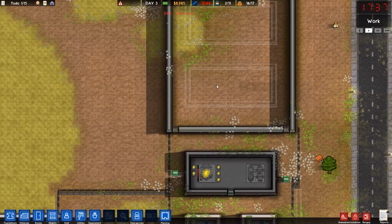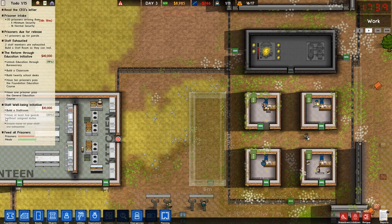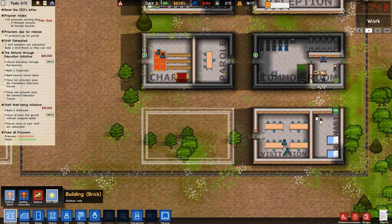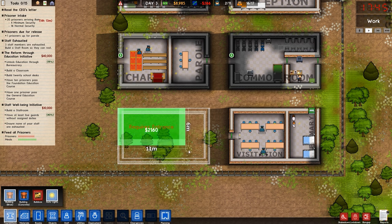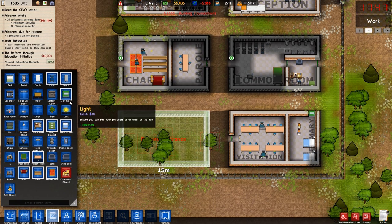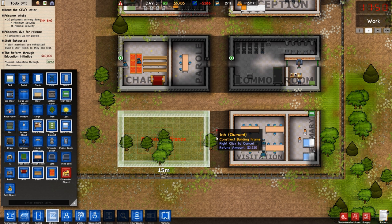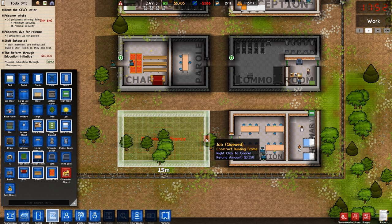Up here I'm going to start our security rooms, but I might just wait to get the immediate grant stuff out of the way. So we need a staff room and we need a classroom as well. I'm going to get a building for that done down here. This is our lovely social services area for our prisoners, which we're going to have a quick look at in a moment. We're going to have to get rid of all of those lemon trees first.